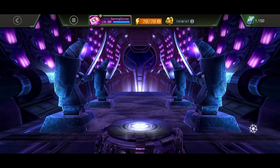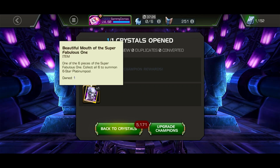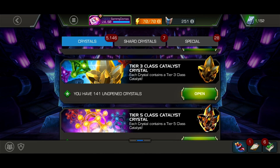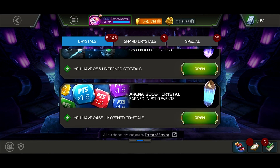Super card captor crystal. Six-star — yeah, I already have the six-star awakened, so I don't really need that. But cool opportunities if you don't have them yet.